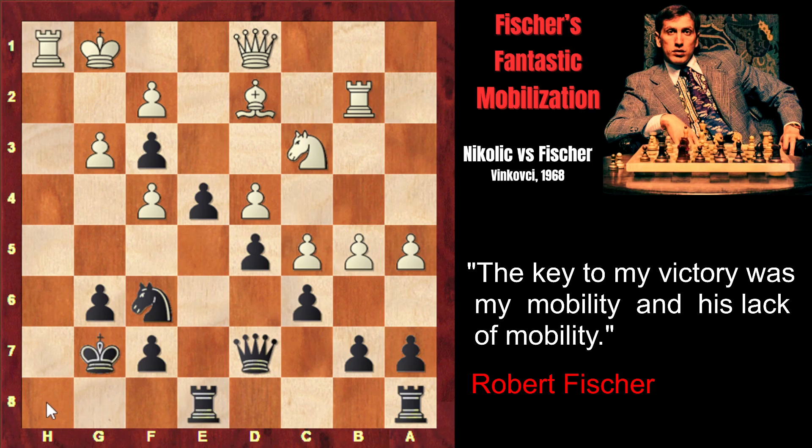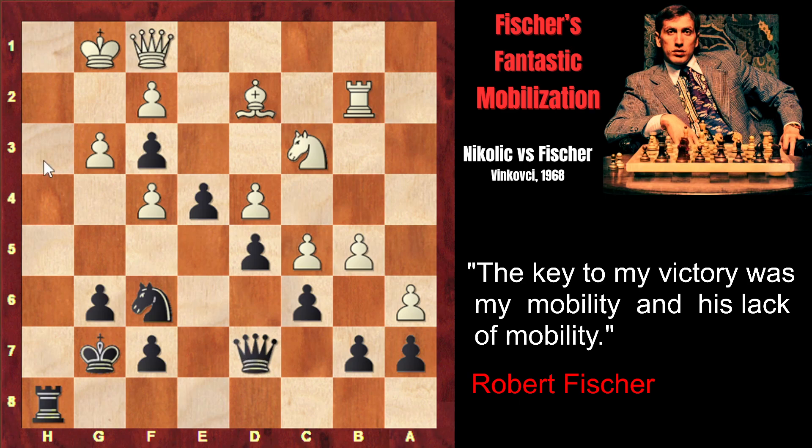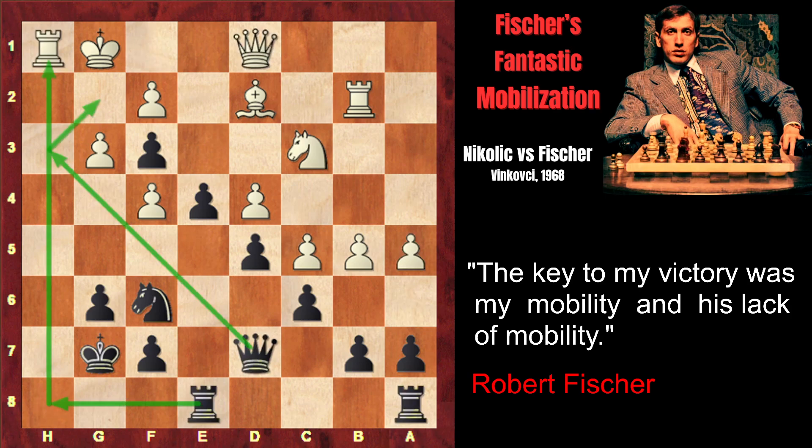Fischer's plan is simple: rook h8, exchange the rooks, invade h3, and checkmate on g2. If White continues his counterplay, that's exactly what happens — rook h8, exchange of rooks. White can play Qf1, preventing the black queen from invading h3, but the queen invades g4, followed by Qh5 and checkmate on h1. White found a very interesting resource: f5, opening the bishop's diagonal and placing the pawn between the black queen and the h3 square, closing the queen's diagonal so it will take more time for Black to create deadly threats.